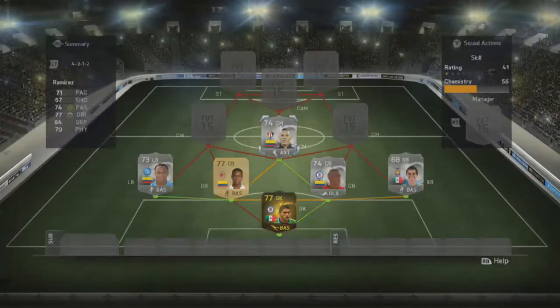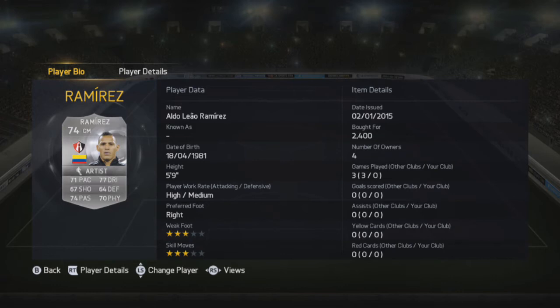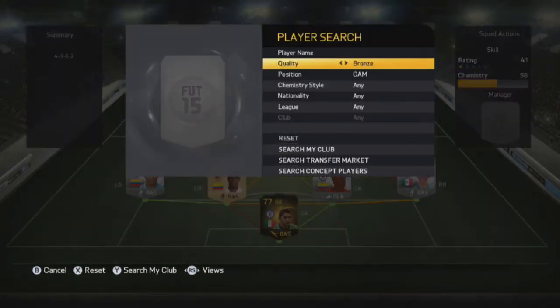First centre mid is going to be Ramirez — 71 pace, 77 dribbling, 74 passing, 70 physical. He's mainly the defensive one. I just tell him to stay back whilst attacking and he seems to do the job pretty well.